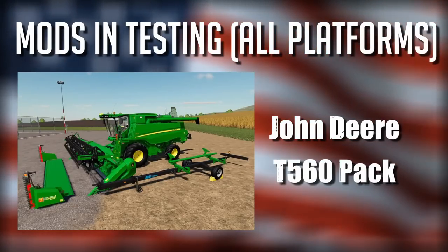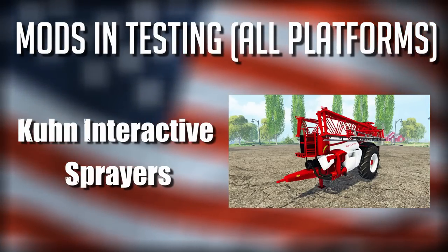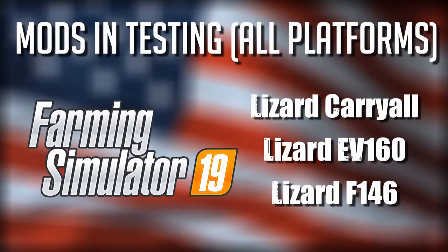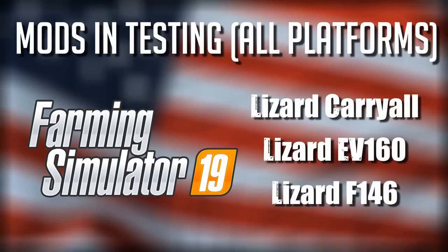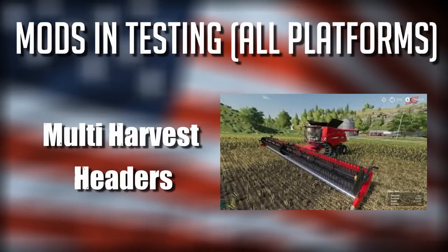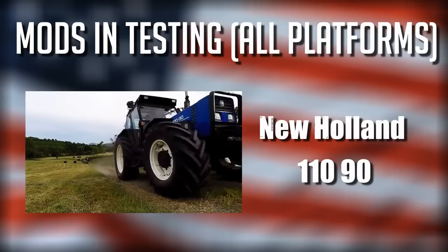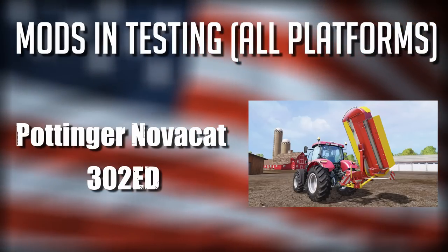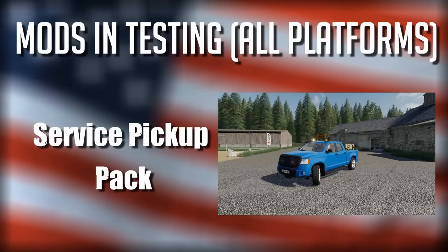Also in testing: the John Deere T560 pack, Coon interactive sprayers, the Lizard Carryall, the Lizard EV160, and the Lizard F146 multi-harvest headers, the New Holland 110 90 still in testing, and the Pottinger Novicat 302 ED, and the RM 235.